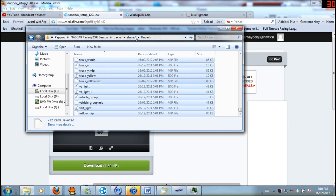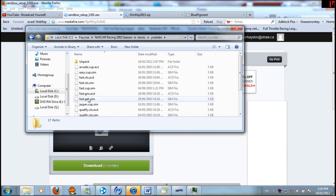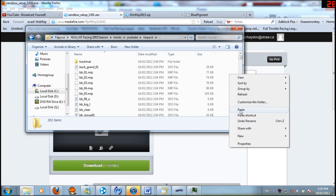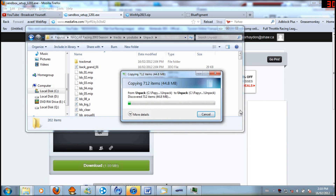So you've copied all the stuff in your shared folder unpacked — there's a lot of stuff in this. We're going to paste all that stuff to your tracks folder. Search for YouTube, unpack, and then paste. We're waiting a while to put all 712 items in here. Now there might be a couple of extra copies and stuff that will say you want to overwrite them.